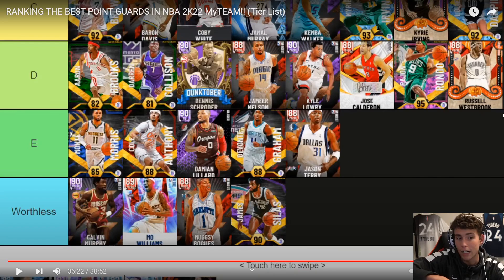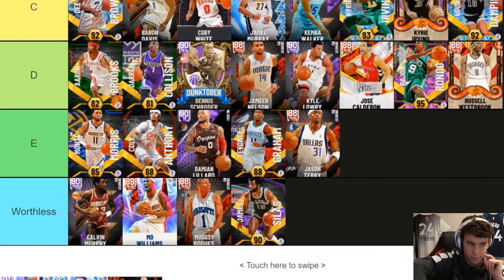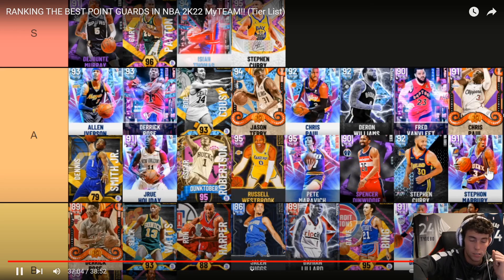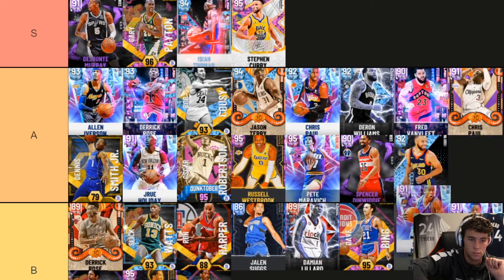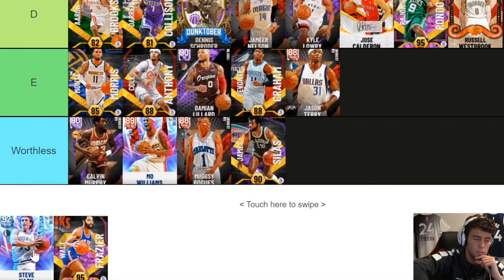I'm glad DBG put him in A tier. That makes up for the Rondo call — but it still doesn't make Rondo in D tier okay. Diamond Steph Curry — he gets Mismatch Expert, Quick Chain, Curry slide, Silver Range. If you can't afford the pink diamond Steph, just get the diamond — there is a big difference. Staff on A tier — he's very similar to D'Rose, doesn't get the D'Rose dribble package, not quite as good as Rose, but he shoots the ball way better and is a better defender than D'Rose. Marbury going B — yeah, B's the right spot.